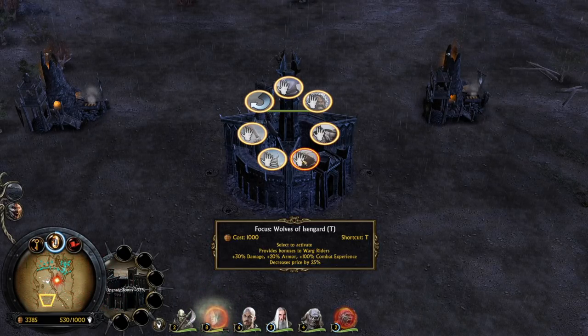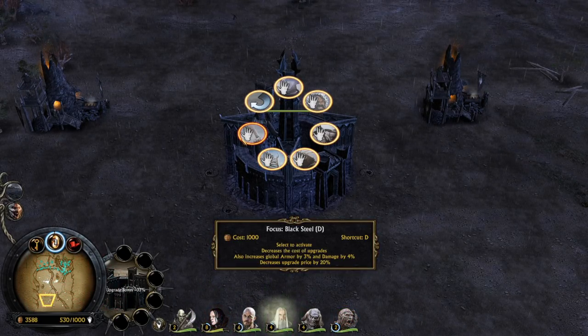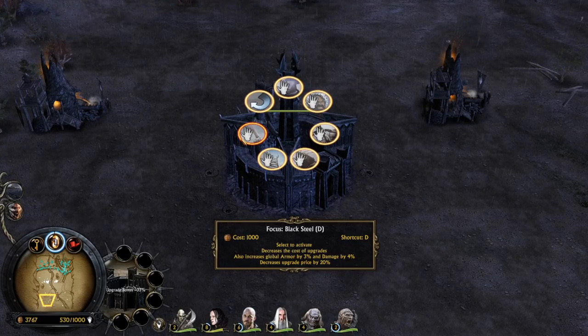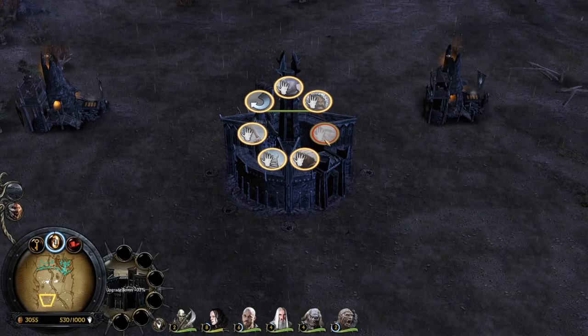Wicked marks — that's for the crossbowmen and Uruk-Hai scouts. Wolves of Isengard, metal and wheels, and black steel. We can actually get them all right at this point.